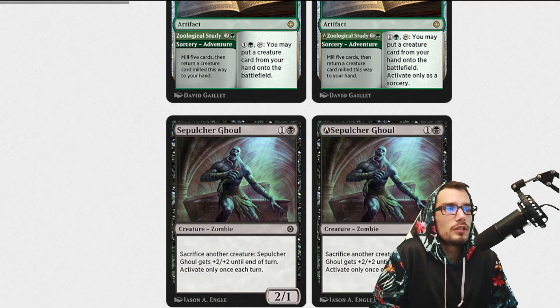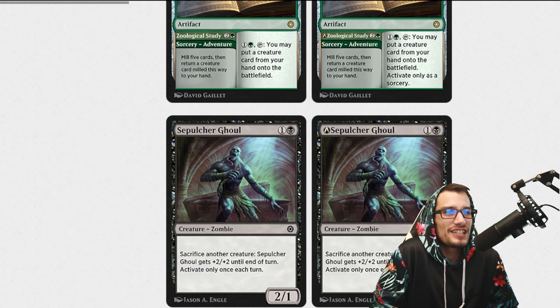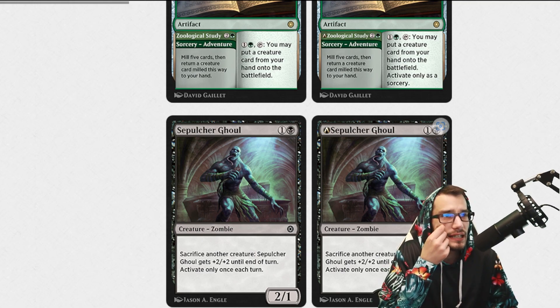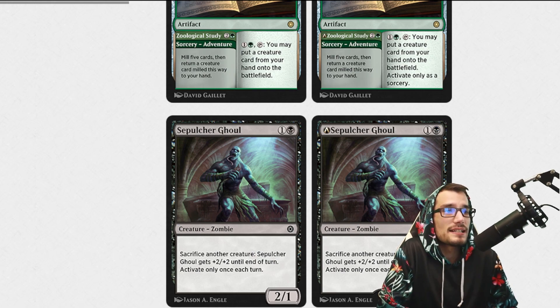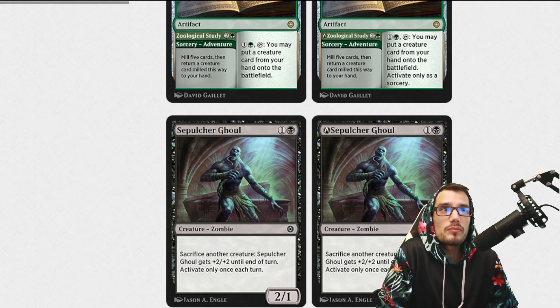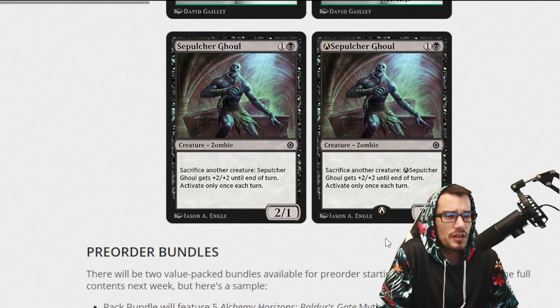Check out this cool ghoul — it's a 2/1. You can sacrifice another creature; it will receive plus 2, plus 2 until end of turn, activating only once each turn. And then within Arena, sacrifice another creature: it gains plus 2, plus 2 until end of turn, activating only once each turn. So this is a 2/2 compared to a 2/1 — actually making it a little bit stronger within Arena, which is fairly interesting. The mana value remains the same.